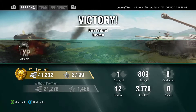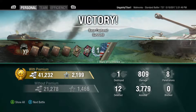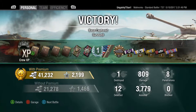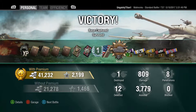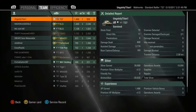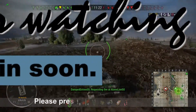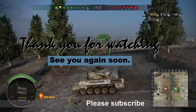So how did we do? 800 damage, which is not bad — 7 penetrations. 3,779 assisted damage, which is very good. We got a first class mastery out of that, a scout medal, and came first by experience. I hope you enjoyed the video. Thank you for watching and I'll catch you again soon.